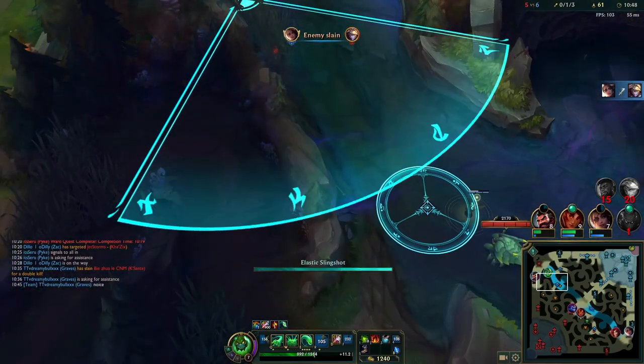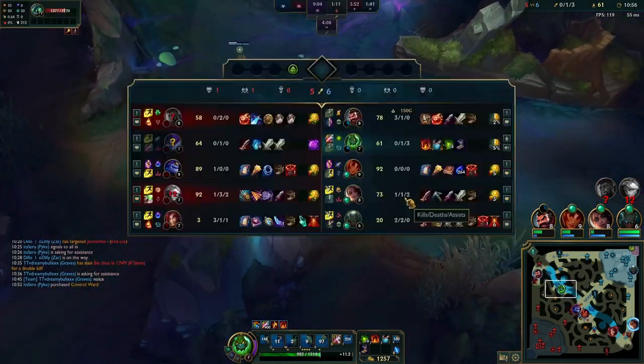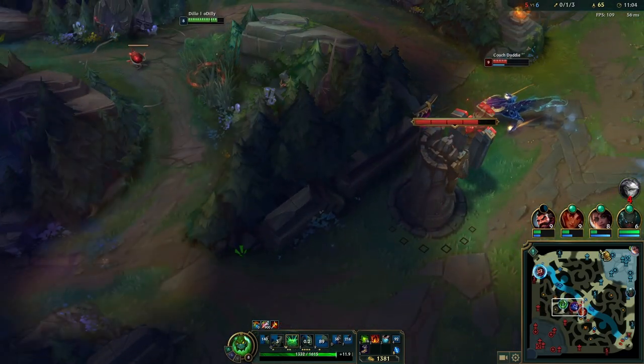I then play near Graves and utilize my body blocking strategy. Kasante has the option to either run or try to trade a kill — the second I saw him try to kill Graves, I'm doing anything I can to protect him. We just secured two kills.